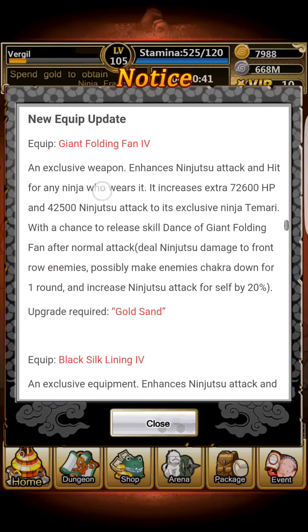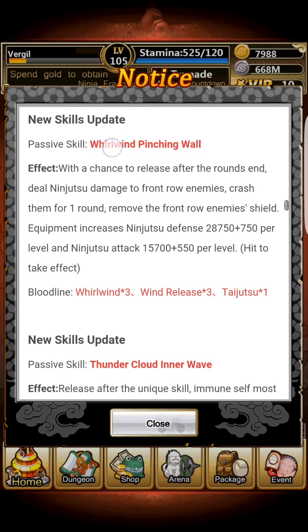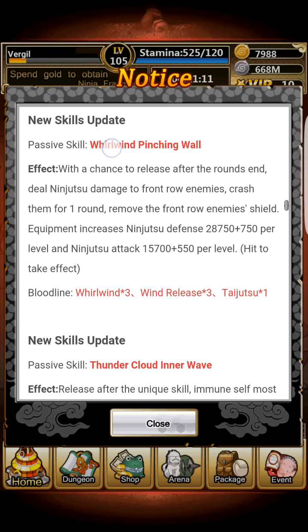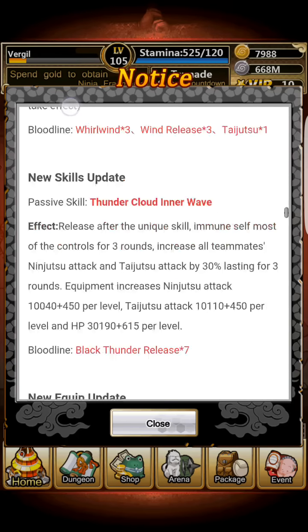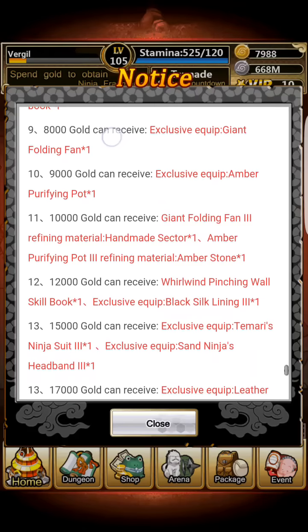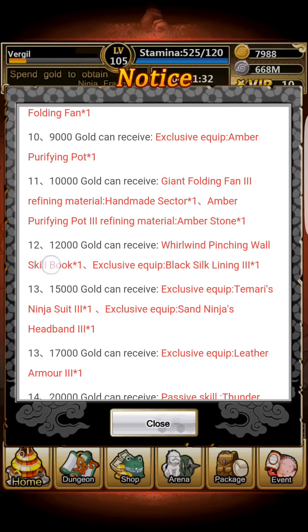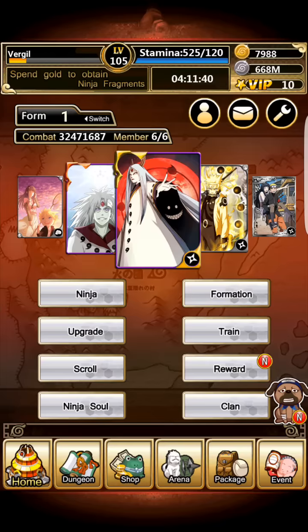Tamari's passive is called World Wind Pinching Wall. With a chance to release after the round ends — basically every turn — it deals ninjutsu damage to front row enemies, crashes them for one round (which I'd assume makes them unable to move), and removes the front row enemies' shields. It increases ninjutsu defense 28k plus 750 per level and ninjutsu attack 15k plus 550 per level when equipped to Tamari. To get this passive, you need to consume 12k. If you want all of Tamari's items, you need to consume 15k; for all of Darui's items, you need to consume 25k.